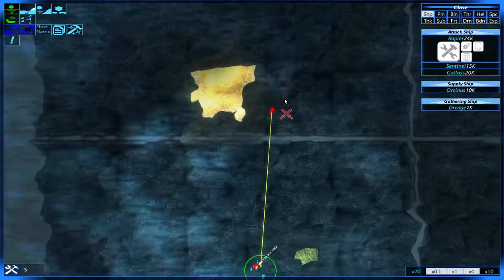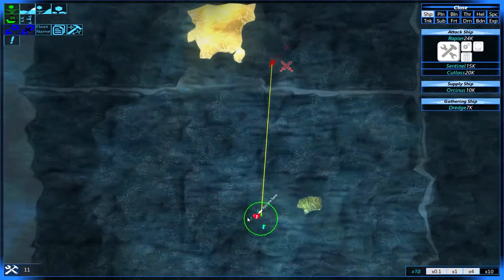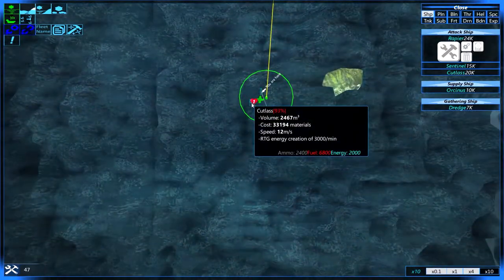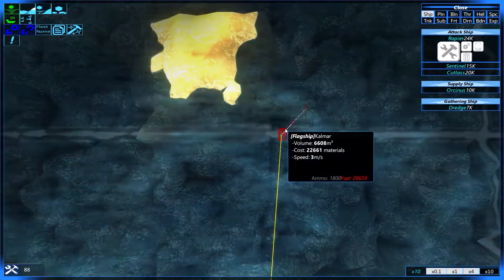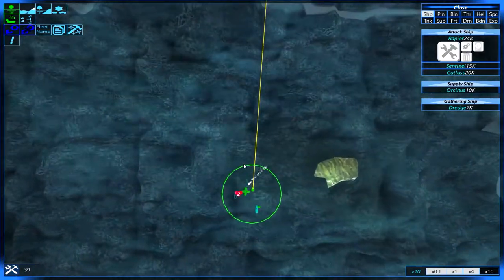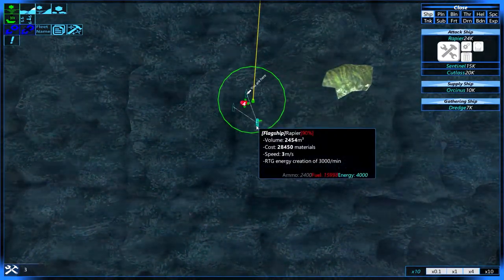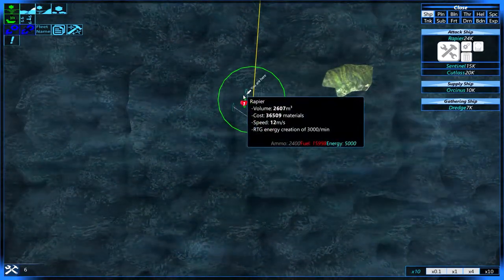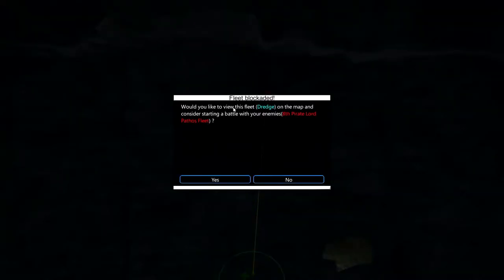I'm noticing something — we have bad things coming towards us. We have one ship that's done being repaired. Let's merge them all. This ship is not ready yet, but if I need it I need it. These ships are technically weaker than ours — I'm going by material cost here.